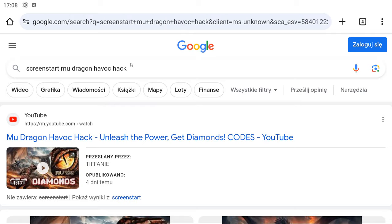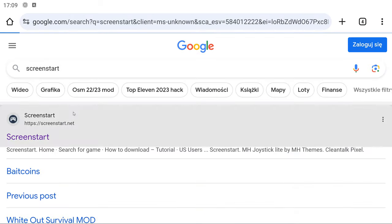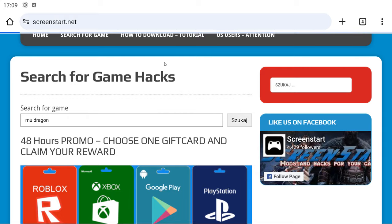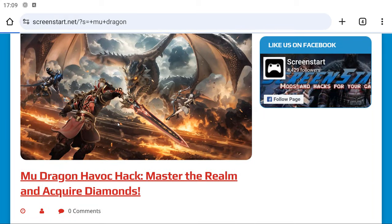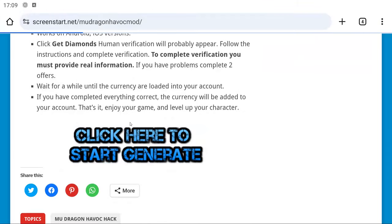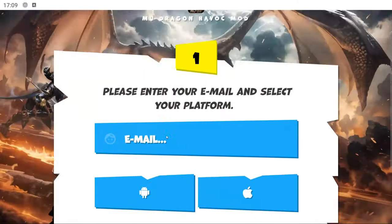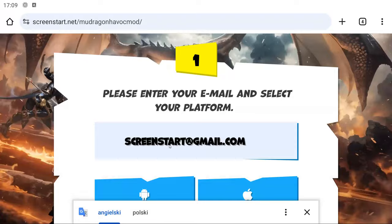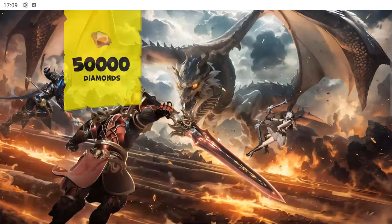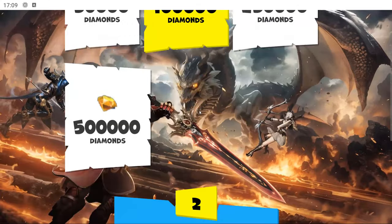Have you ever wondered how to get a huge amount of diamonds in MU Dragon Havoc? It's simple. You need to visit ScreenStart.net and use the MU Dragon Havoc MOD mentioned in the video. You can spend the diamonds purchased in this way on anything from the item shop and gain an incredible advantage in the game. Watch my entire short video tutorial and subscribe to my channel.